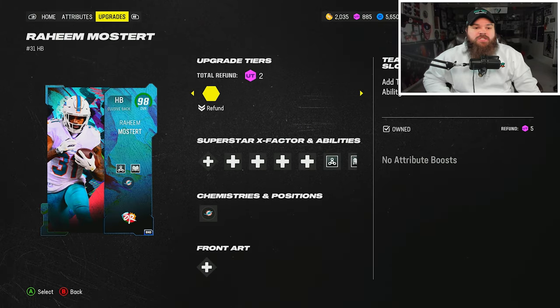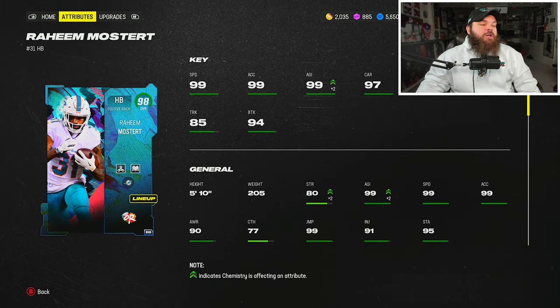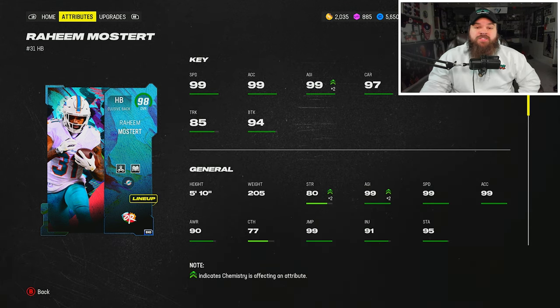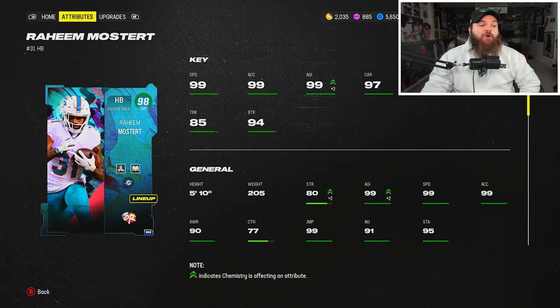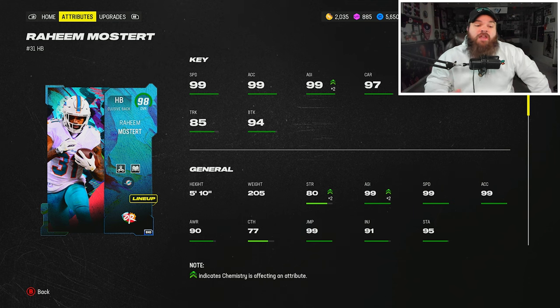That was Raheem Mosert — he balled out, was a ton of fun to use. I think he's one of the best running backs in the game for sure. I'd say I like Team of the Year CMC a little bit more than him, but that doesn't change the fact that he is a great running back. I hope you guys enjoyed the video and the Fins theme team lineup update!